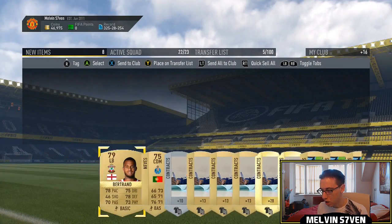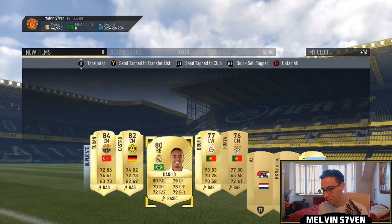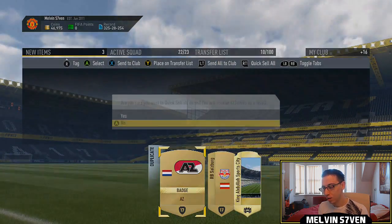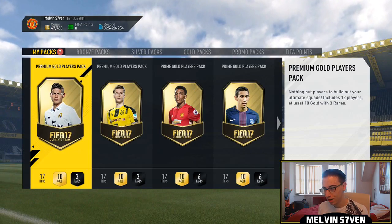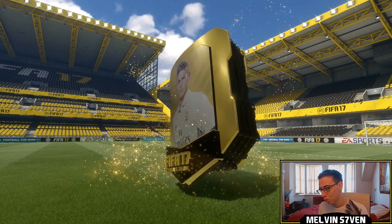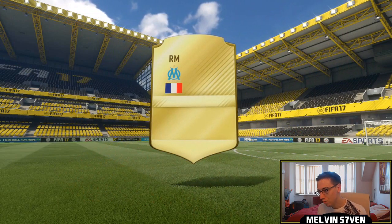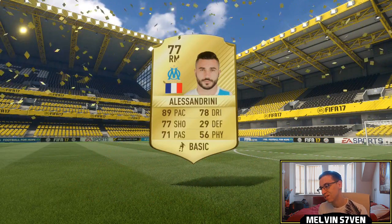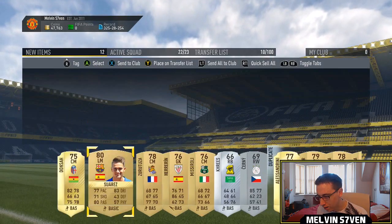I'm really hoping for something — the amount I've had to spend to do this, I really want to get at least 200k back. I've spent 350k. A 25k pack — no walkout, could be an in-form card. It's not though. Marseille — Alessandrini. Not great.